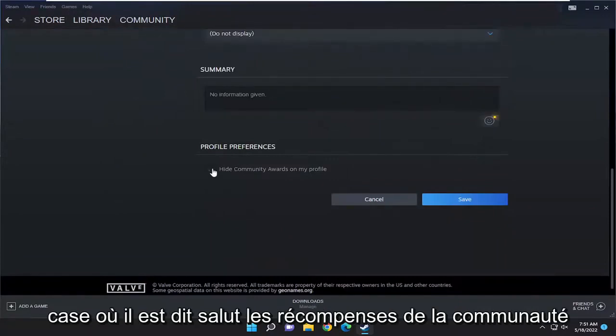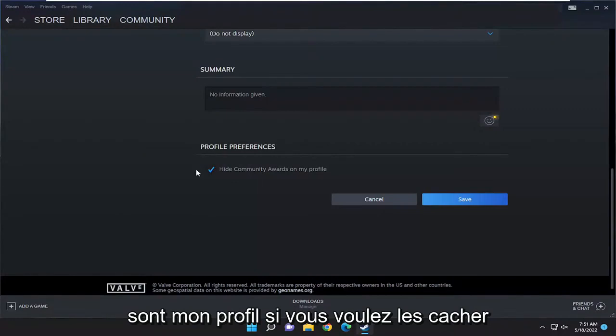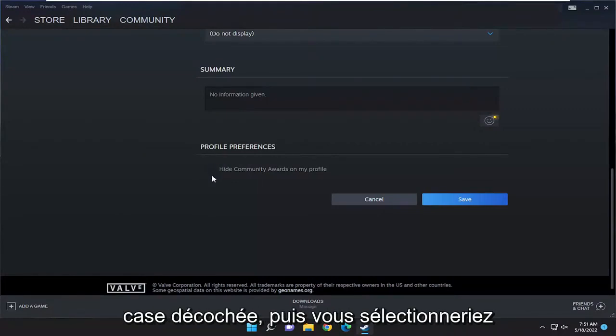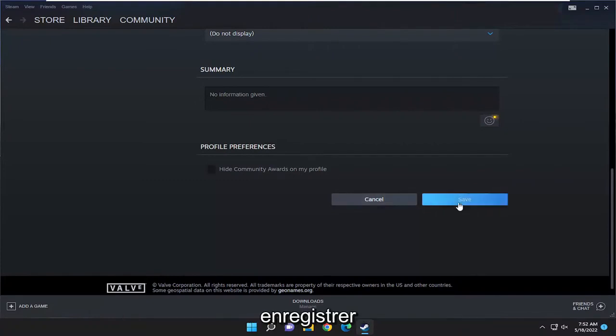Checkmark where it says Hide Community Awards on My Profile if you want to hide them. If you want to do the opposite and you want to show them, you would keep this box unchecked. And then you would select Save.